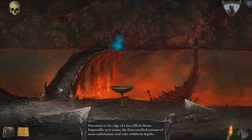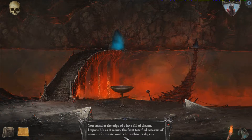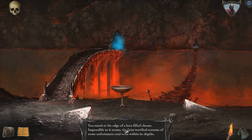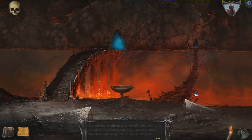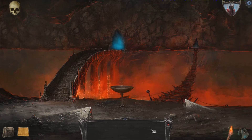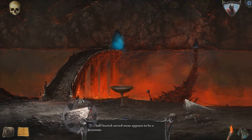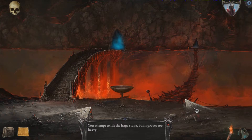There's a rickety bridge. You stand at the edge of a lava-filled chasm. Impossible as it seems, the faint terrified screams of some unfortunate soul echo from within its depths. The carving of this keystone is of a circle within a shield outline. Strange writings cover this stone — you think you recognize the name Majal amongst the hard-to-decipher language. This half-buried carved stone appears to be a keystone. Can I use it? Pretends to lift the large stone, but it proves too heavy.